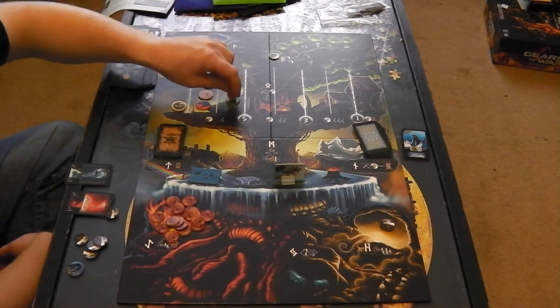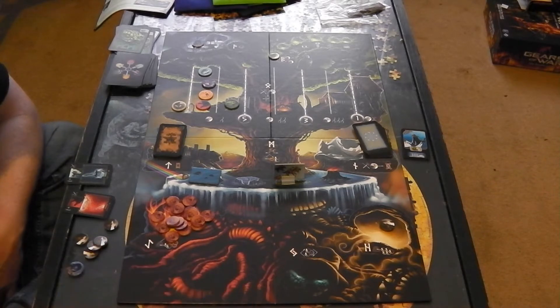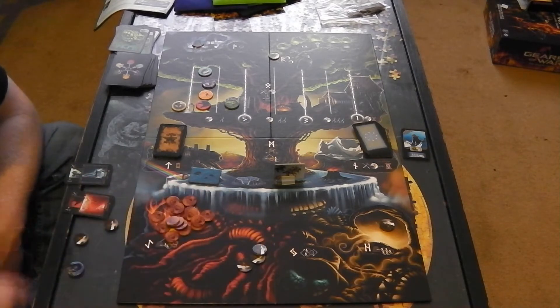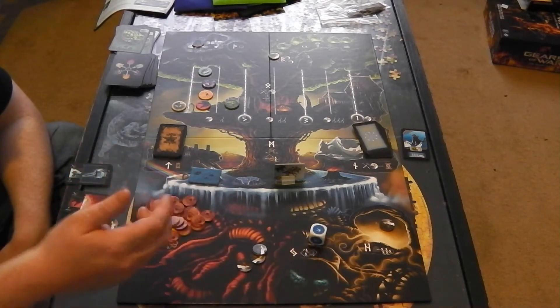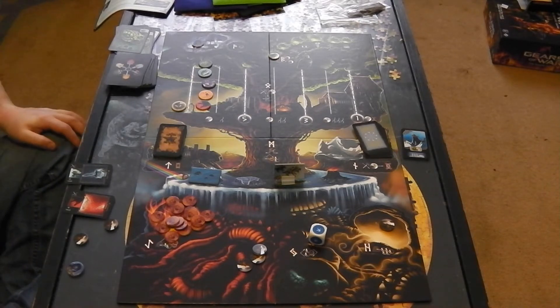I'm going to have a final fight — fighting Nidhogg, or however he's pronounced. I play three Vikings, plus one for Thor, so that's four. I only need to roll a one. I roll my one — so he moves backwards one. And that's the game, in a nutshell — a quick preview of how the game's played.